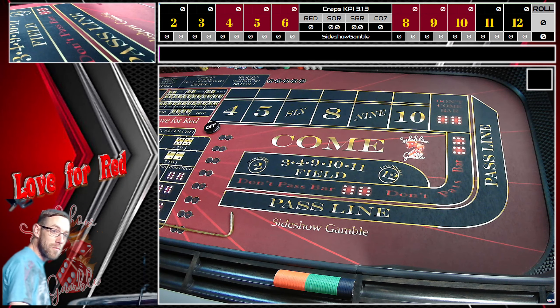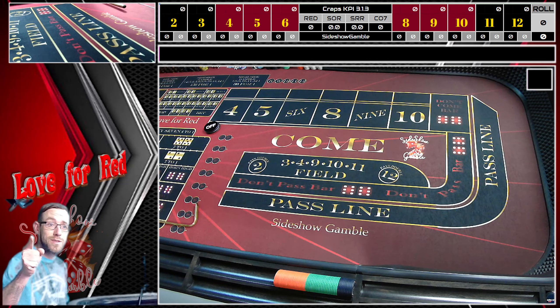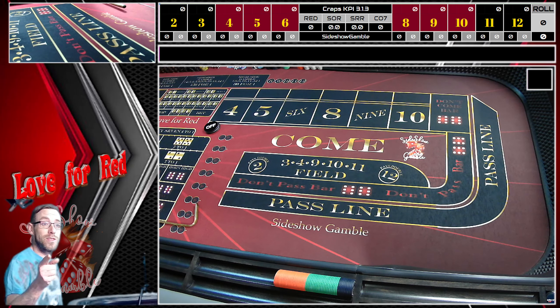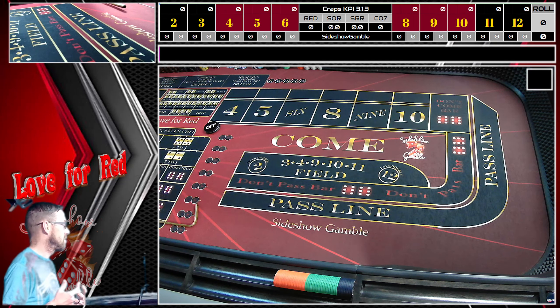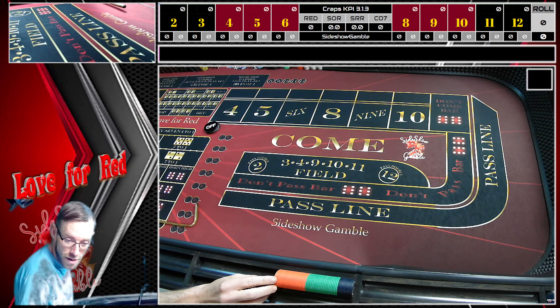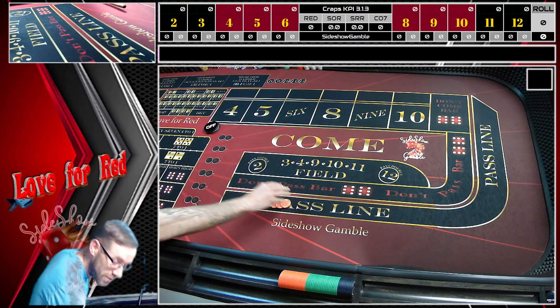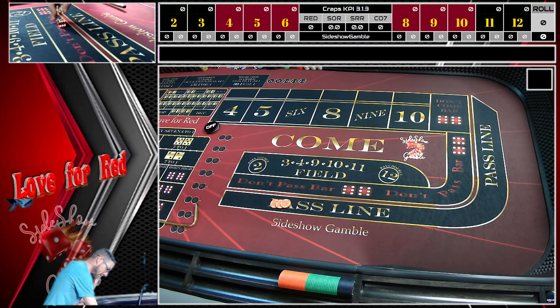Hey everybody, it's Chris from SciShow Gamble, welcome back to the table. Today we are going to roll out the Force — we're going to see if we can use the Force to make some profit. We've got a $1,500 bankroll. It's a $15 table, $15 on the pass line. We're shooting the 5-4/5-4 today and we'll see how it plays out.